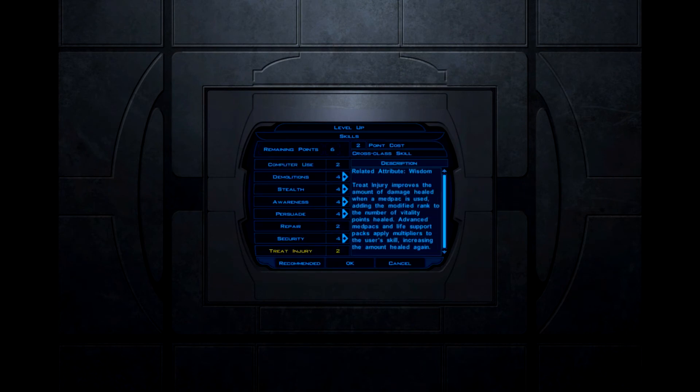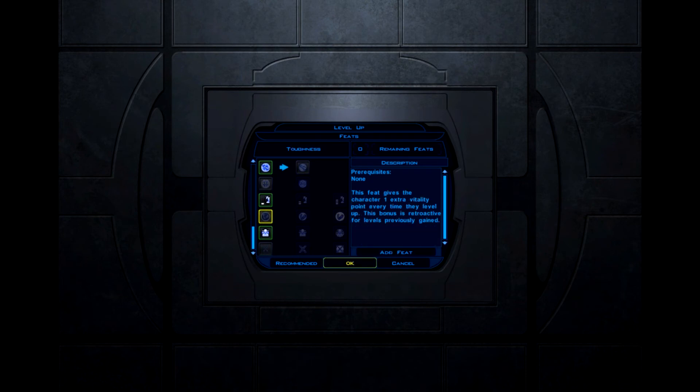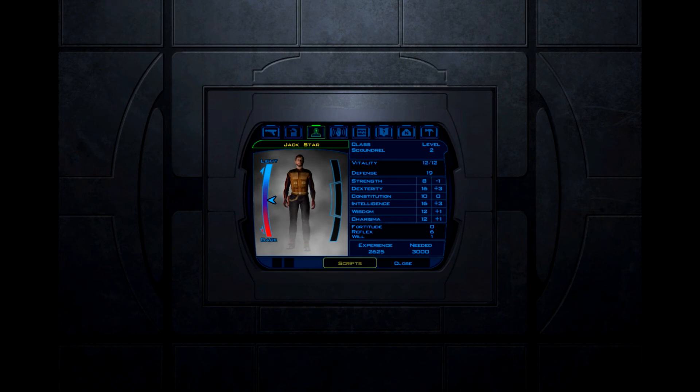Skills — I actually have an extra point; that'll come in handy later. Feats — let's get the implant feat right away. One thing I like about the second game is you don't need to waste feats on implants, but I think that's gonna definitely be necessary for this build, at least level one. I'll get toughness probably next level.